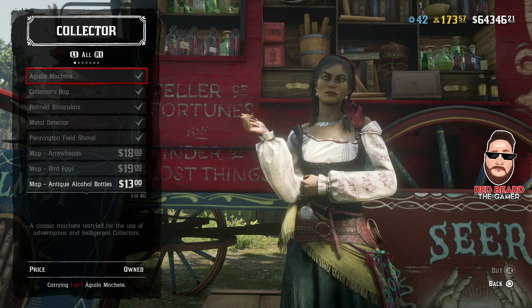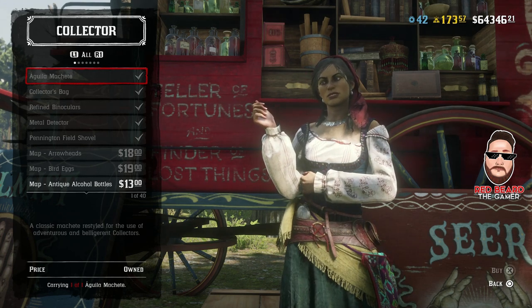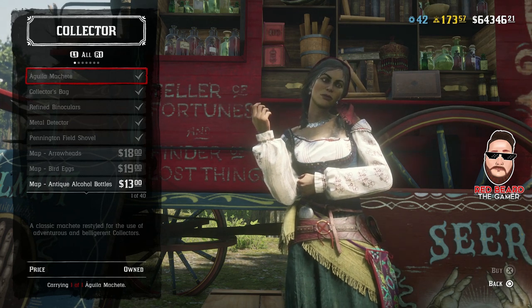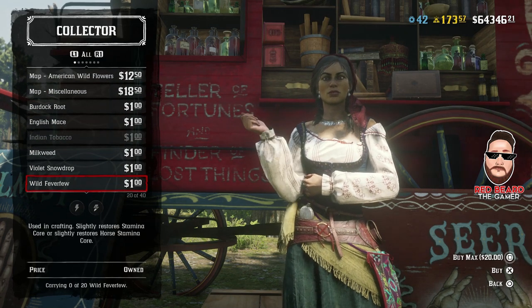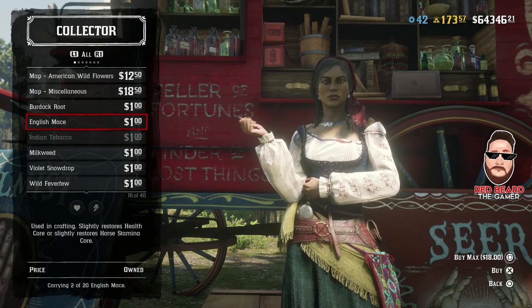If you've never actually gone to her yet, this is where you can get the items you unlock during the job roles — like the machete, the new collector's bag, the binoculars, and the metal detector. You have to unlock them first with a token and then come pick them up here. You can also come and buy Indian tobacco, English mace, and a bunch of different things you can use for tonics.